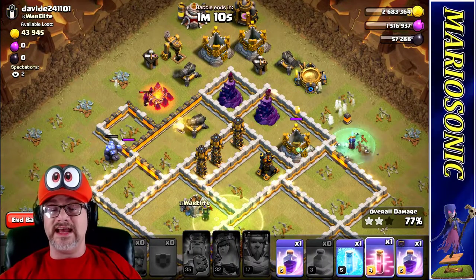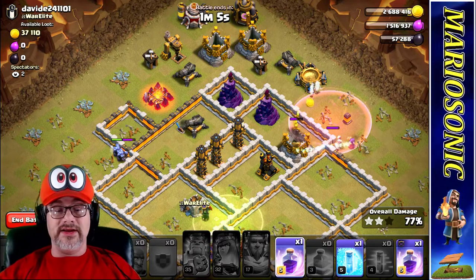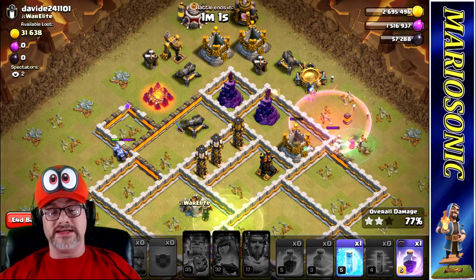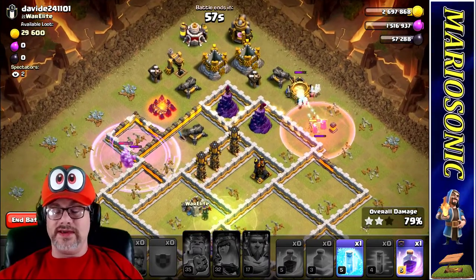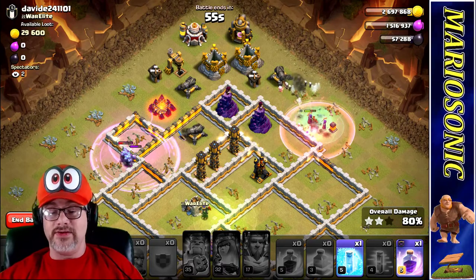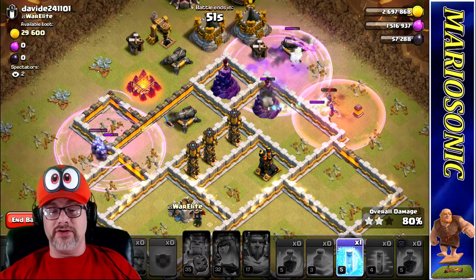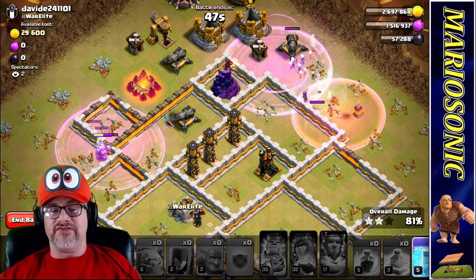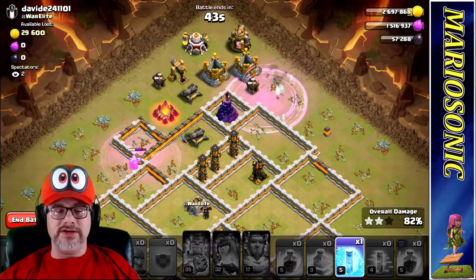We got a haze — let's put a haze here. We got a rage, a freeze, two rages. Let's actually rage up the Golem over here. Maybe he can get through this wall. We got 57 seconds on the old ticker. Let's keep the rage going. Let's freeze up — what are we going to use this last freeze on? We don't have any infernal towers here, but look at the queen go down.